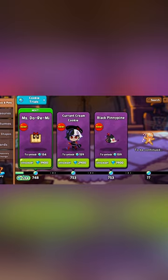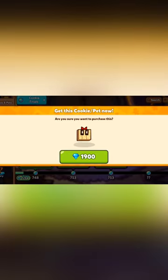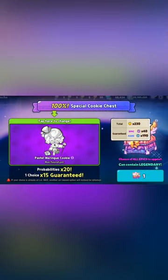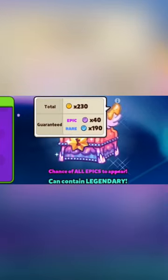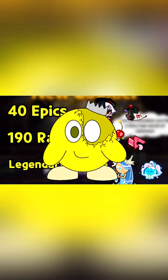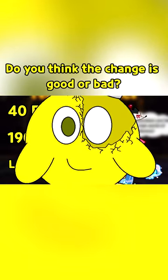Without the new trial Star Jellies, you can still buy the cookie and pet for the same crystal amounts. However, there's a factor you also need to remember. With both the chest and egg, you weren't just getting that one from the pull — you were getting the guaranteed cookie and pet plus a few other cookies and pets being randomly pulled as well. You'd guaranteed get 40 epic cookies, 190 rare cookies, and even a slim chance of a legendary appearing. Granted, this is just my opinion — do you think the change is good or bad?